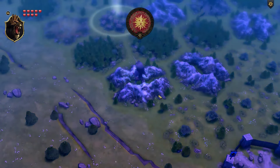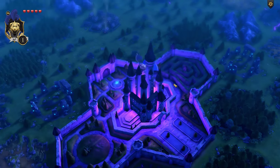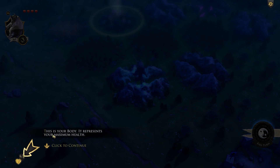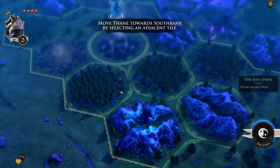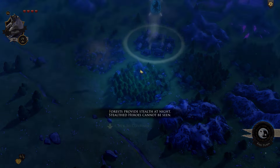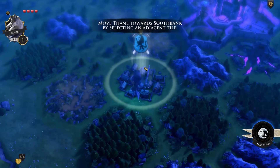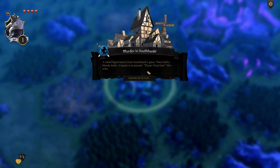Then we end our turn and it's night time — so turns follow a day/night cycle. Some of these guards are going to move and then it's our turn again. Your body stat represents your maximum health; I have four out of four. If you lose all health you die and return to your clan grounds. Forest provides stealth at night — stealth heroes cannot be seen. Walking onto a settlement brings it under your control, and each settlement you control provides one gold income at dawn.